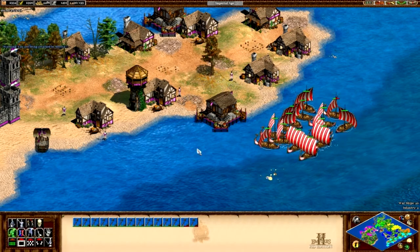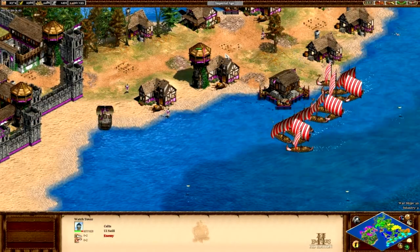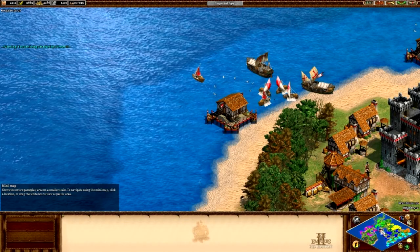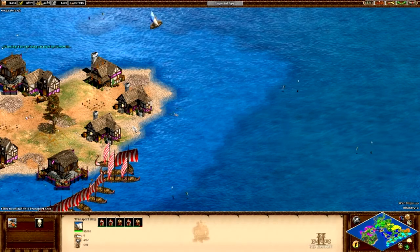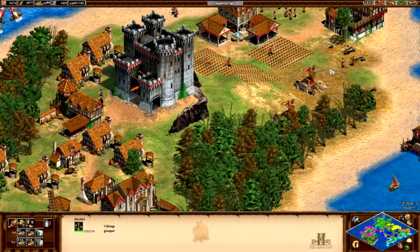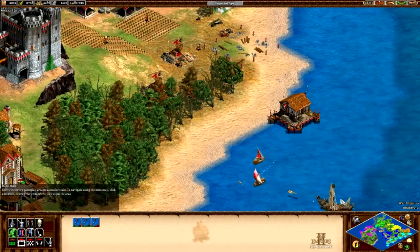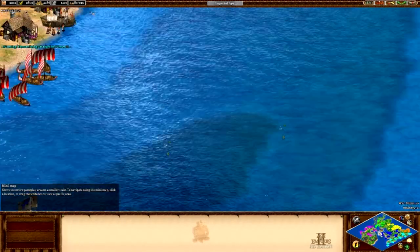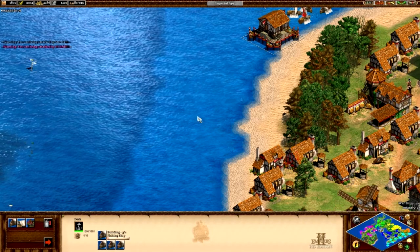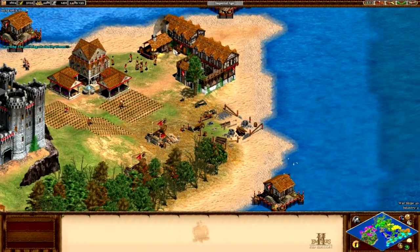The AI does seem to be doing a few things — there was a bunch of green units which walked along here and began to attack our ships, which obviously all died. We got 2,000 gold from destroying the green town centre, which is a reasonable amount. Still not really worth it with my eyes. So we are going to land here and build a castle. We also probably need to build a bunch of other things. We are losing our fishing ships, which is not cool.